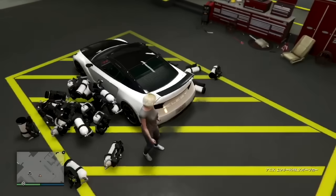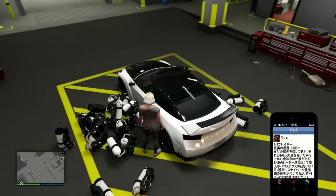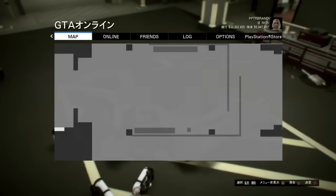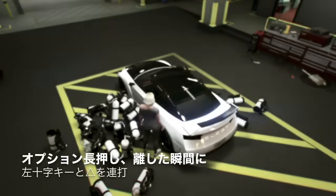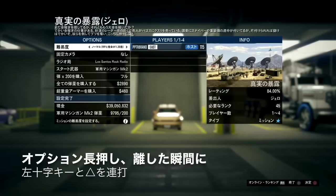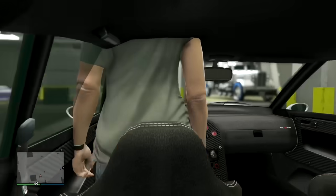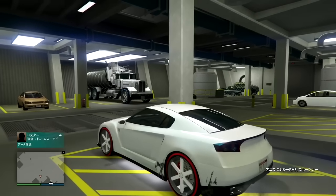三角でワープで乗れることを確認したら、ワープで乗れる位置で、携帯を開き、ジェロのジョブを大きく開きます。オプション長押し、離した0.5秒後に丸。ピコッとなってオプションが開ければOK。0.5秒ダメなら0.3秒にします。この状態からオプション長押ししといて、離した瞬間、左十字キーと三角を超連打してください。一瞬ガレージに行ったら、今度はジョブに入るので、ジョブのロビーをやめる。そして、ベニーズホイールが付いた状態になったりしているので、